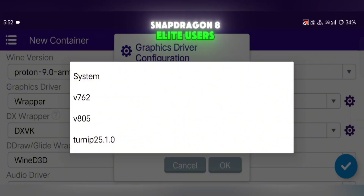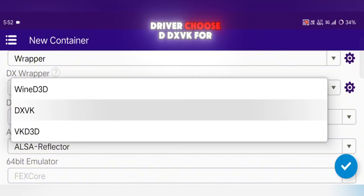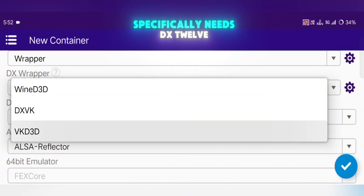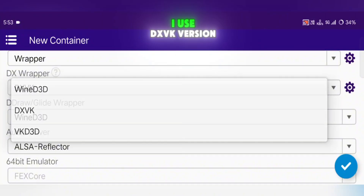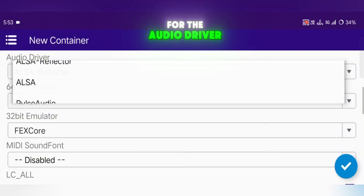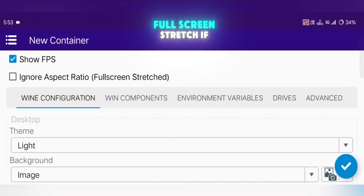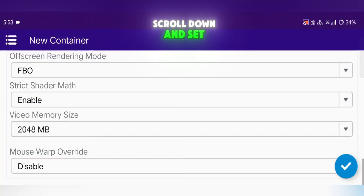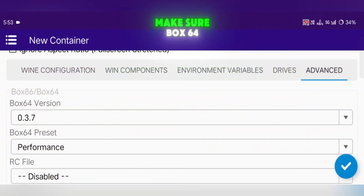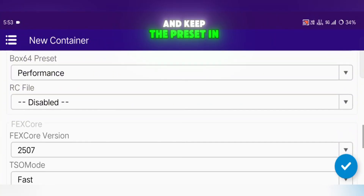Snapdragon 8 Elite users should apply their custom GPU drivers here. For the DirectX driver, choose DXVK for most games, or VKD3D if the game specifically needs DX12. I use DXVK version 2.4.1. For the audio driver, select the new ALSA Reflector. You can also turn on Show FPS and Full Screen Stretch if you want. Scroll down and set your video memory size to 4GB. Then go into Advanced Settings, make sure Box64 version is set to 0.3.7, and keep the preset in Performance Mode.